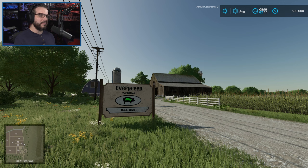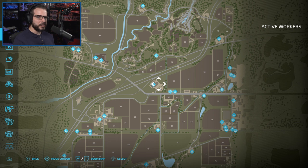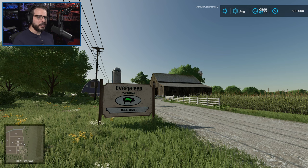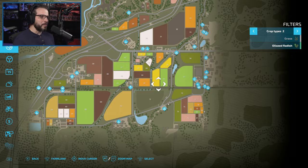All right, here we are at Evergreen Farmstead. This is where we're going to be putting our pigs because it's already kind of set up for pigs. If you ever look at the map of Farming Simulator — this is Elm Creek — each corner of the main map is themed towards a certain animal type. The bottom right-hand corner, where we're at right now, is themed towards pigs.